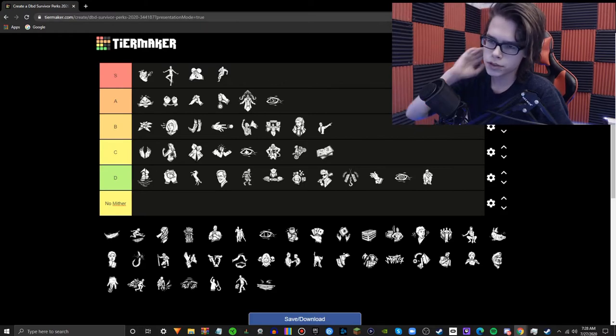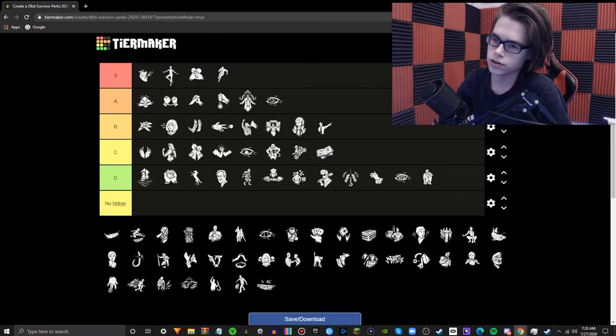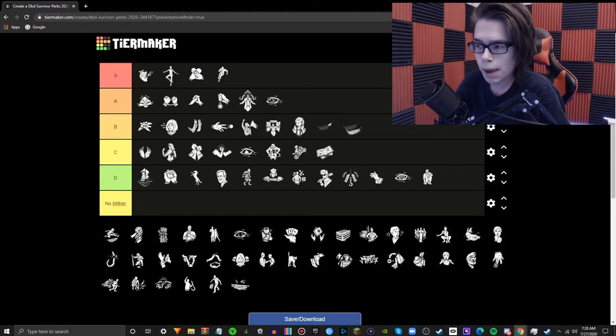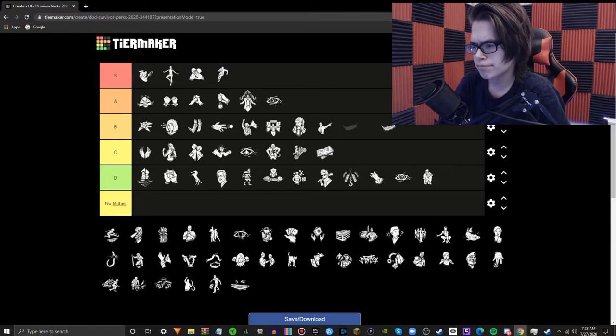Lightweight — your scratch marks fade three seconds faster at level three. I've seen comparison videos and people say Lightweight is a lot better than people say. I'm not a fan of the stealth play style so I would never run this perk, and its benefits are meh to me. I'll throw it in C tier.